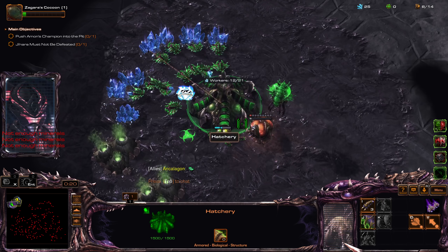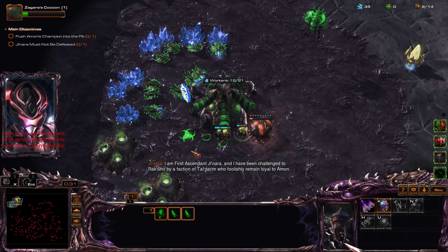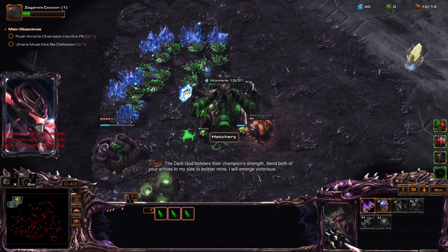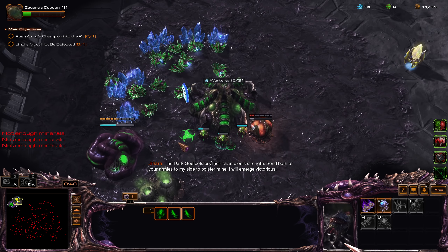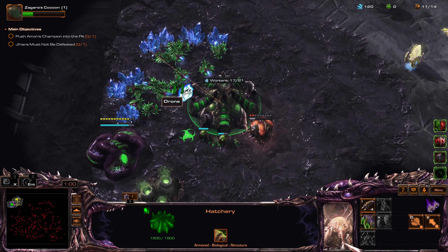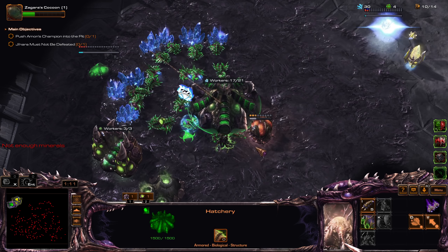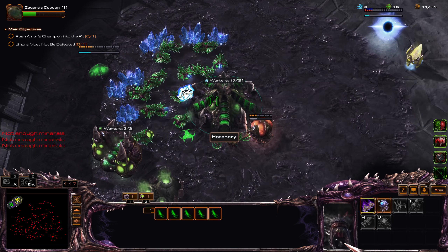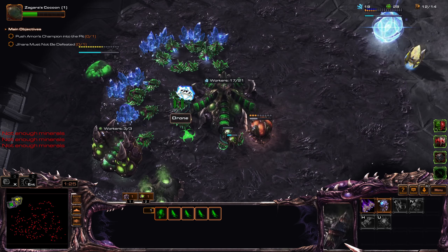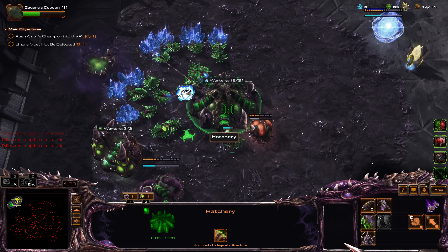The plan for me will be to charge in and draw all the Magmines, then my ally will hold our position in place. My masteries for Zagara are Life and Energy Regen, Zergling Evasion, and Intensified Frenzy — pretty standard for me.